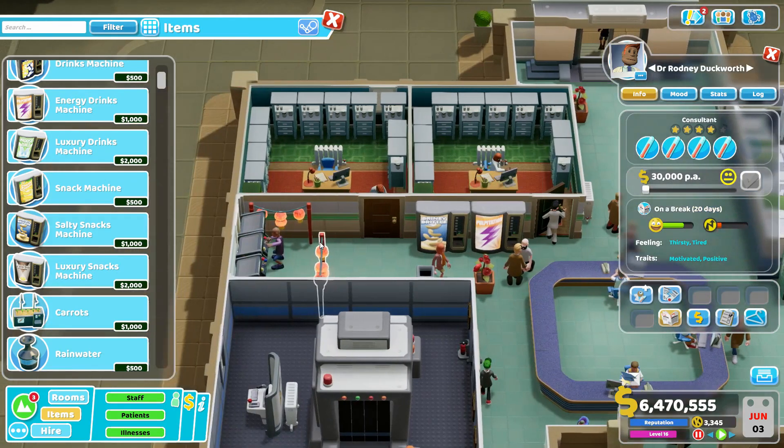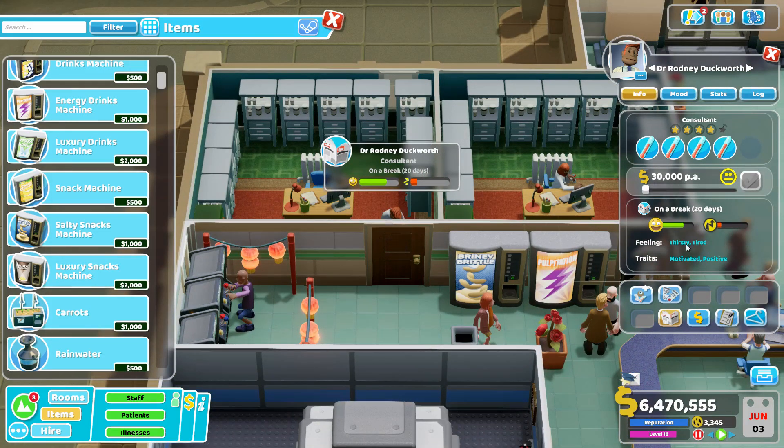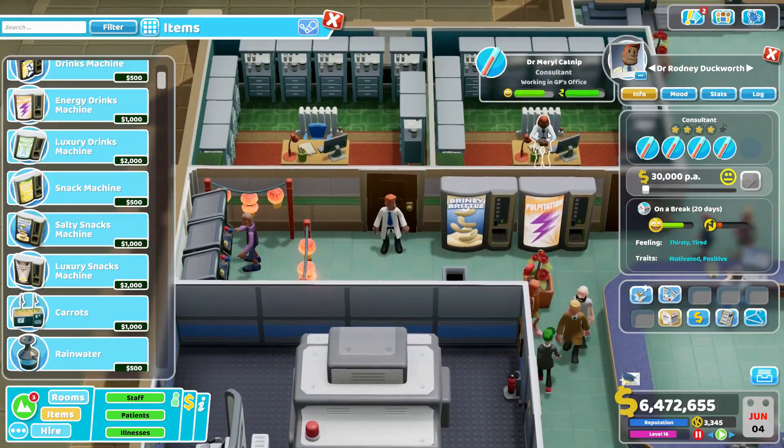This particular build I like to call the Salt Shaker build, because it's kind of a weird one, but strangely effective. So here we've got our consultant, Dr. Rodney Duckworth, and he is exhausted — just about to go on break. He is thirsty. He is tired. So let's follow him along and see how he does here.